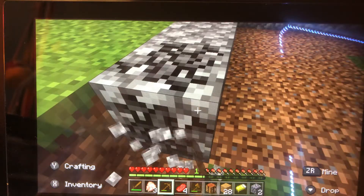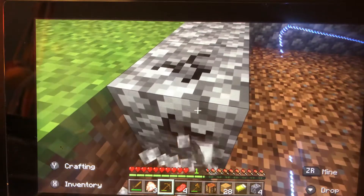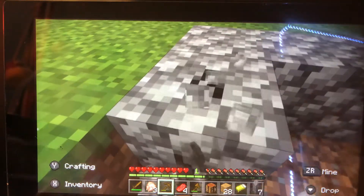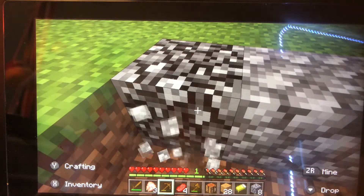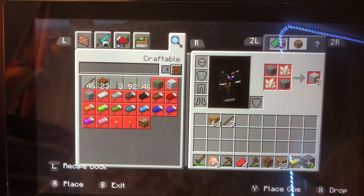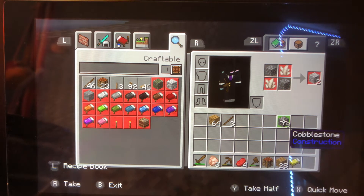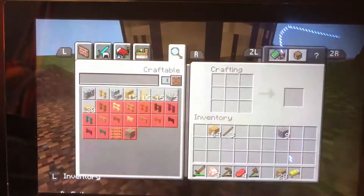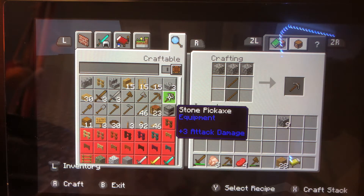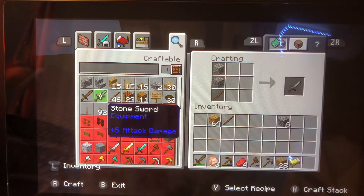Why do people even need dirt? They use it for nothing. Paraplace's favorite number is one — well it makes sense because if you're number one in a race, you win. Number six as well.